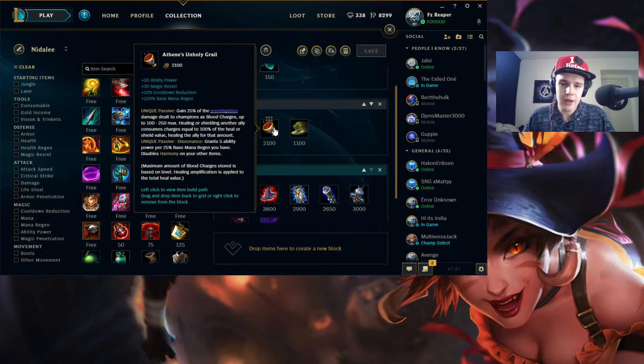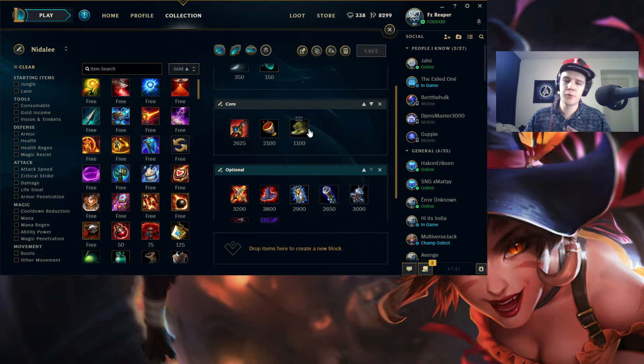Chalice only costs 2100 gold and gives you magic resist, ability power, cooldown reduction, and mana regen. Keeping your mana up is really essential in sieges — you can keep throwing spears and keep healing your teammates. This is such a good item on Nidalee and should be picked up every single game. For boots, I have Ninja Tabis as the example, but it can be Ninja Tabis or Merc Treads depending on the situation. You can also go Sorcerer's Shoes if you're really going for damage — into a Lich Bane or something — to really get the damage ramping up.